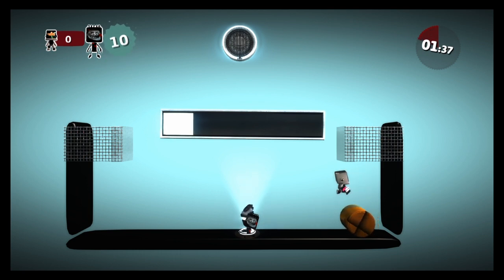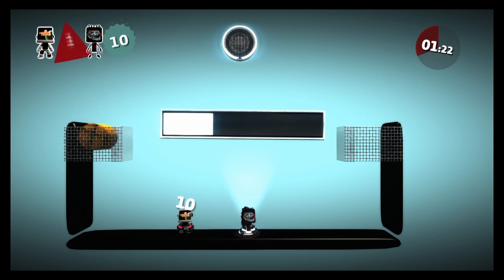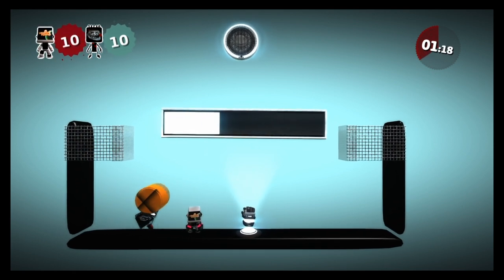If I score for this one, that's my own basket, so that'll give this other player a point. Then if I get it in his one — there we go — I get a point. Same occurs with the other player.